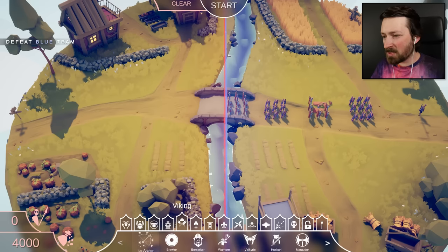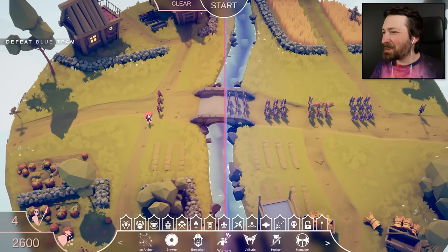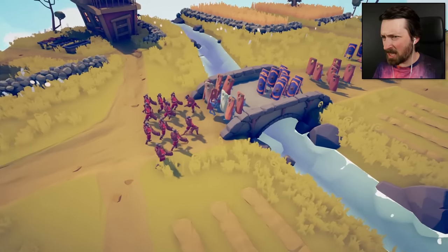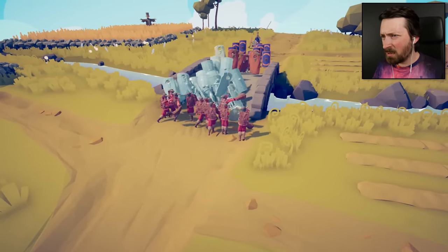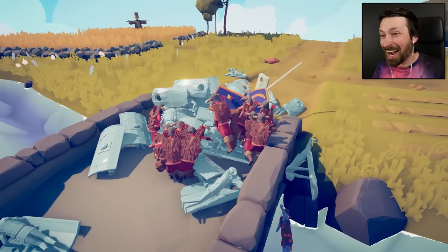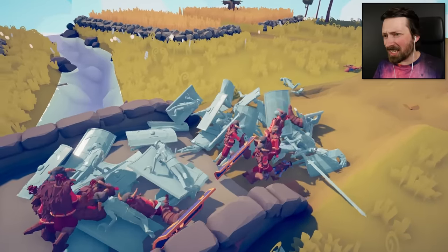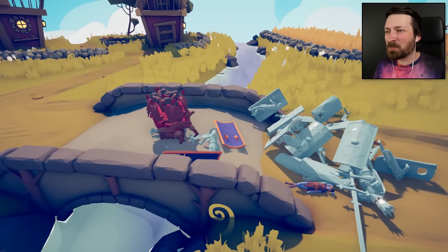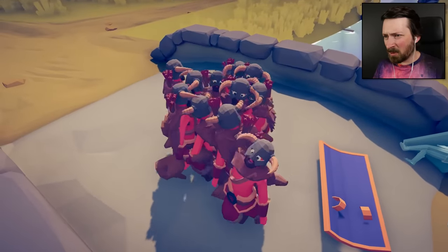Maybe the Vikings will have something a little cheaper. What if we try a Warhorn? I've been kind of underwhelmed with everything in this game that uses wind as an attack, but at the same time, I don't think a shield can protect against loud noises. Wait, are you guys freezing them? They are freezing! That's actually awesome — they use freezing wind. Wow, that's actually really overpowered. It's an instant freeze, and then he blows them over.